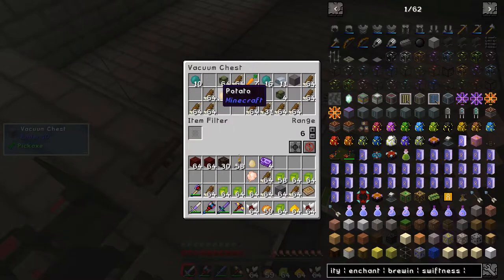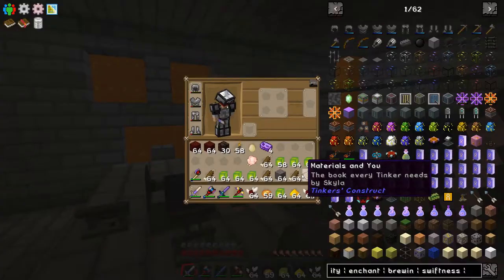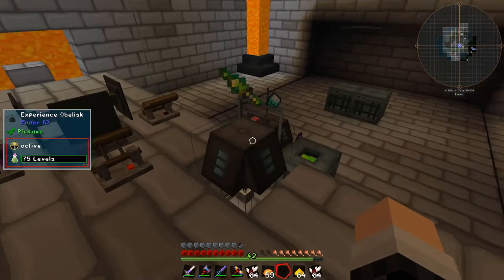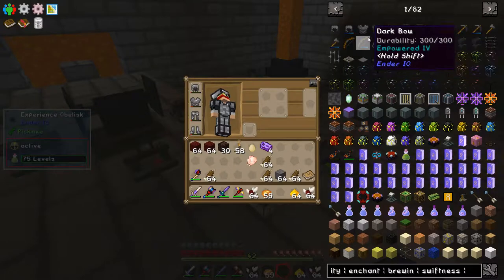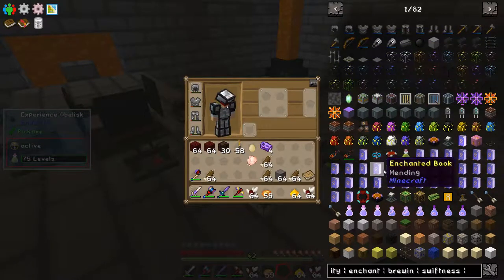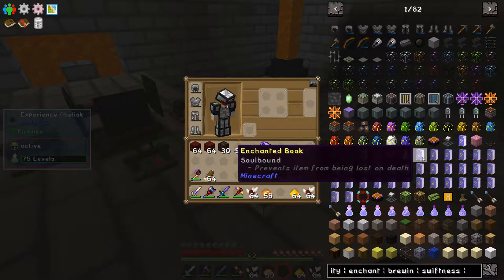So much XP from this thing — look how much I've got in here. I've got 75 levels worth, which is pretty good. I think we're going to need a lot of this XP because we're going to make lots of dark armour today, dark bows, and we're going to make our staff of travel as well and empower them. So that's going to take lots and lots of XP, and we're also going to enchant them with a few bits and pieces.